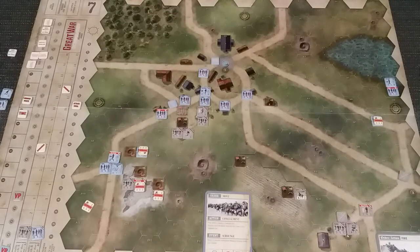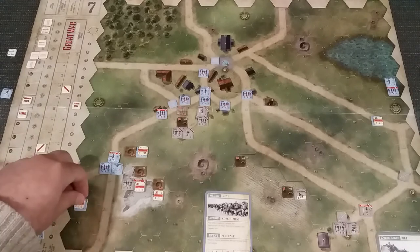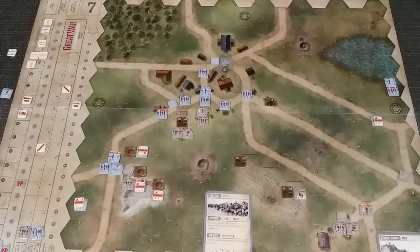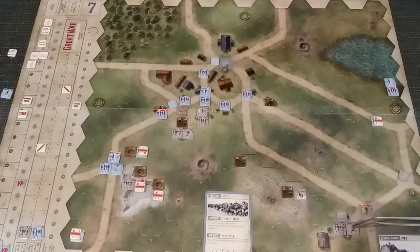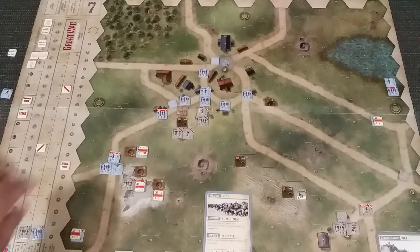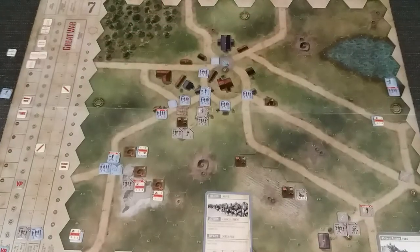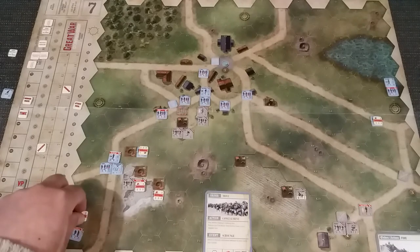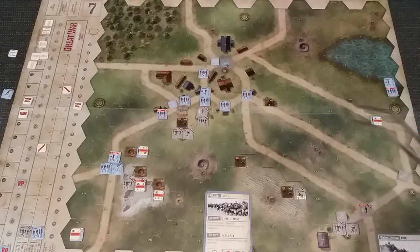So I'm going to use Light Wounds, which means he comes off and is replaced with a team, and we lose one VP. So the Germans go up to four. He's moved one and had a total of three, so he still has two moves left. He's going to go to there. Again they're going to fire. Firing through the field - it's eight minus one is seven, plus six is 13 again. And he's there for seven now, plus five is 12 and he's hit. I nearly got him off there. This didn't bloody work.